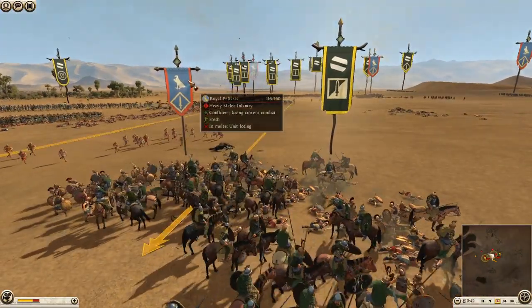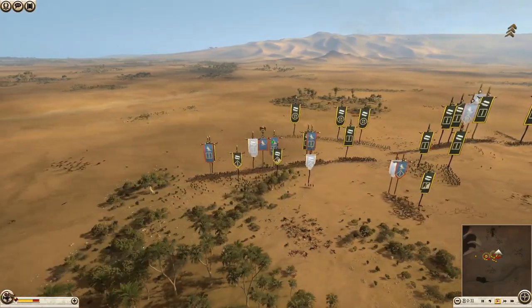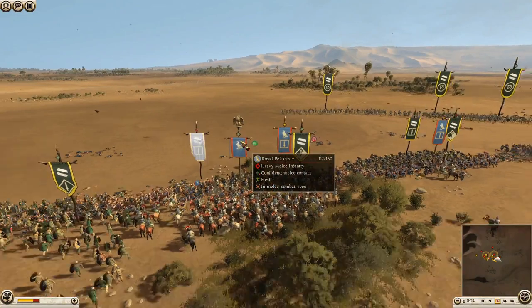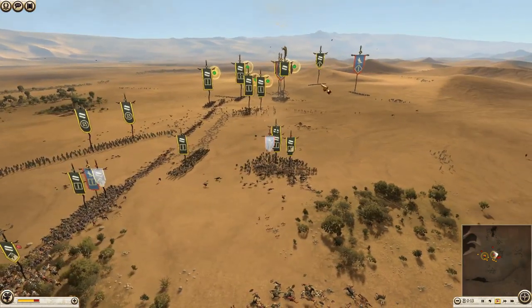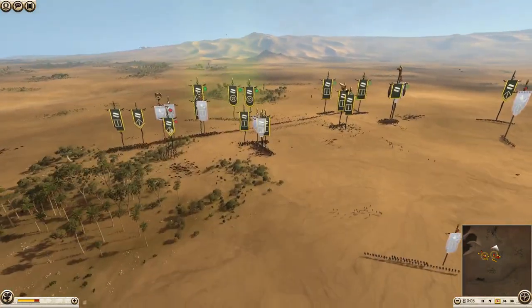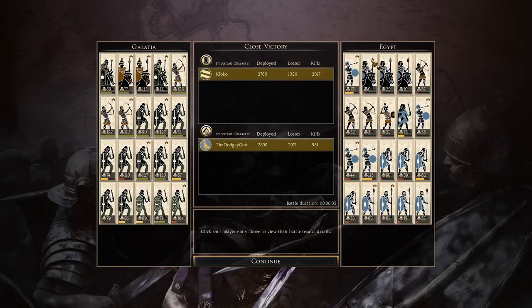A good charge there with the Noble Horse on the Royal Peltasts — losing now. He's sending in his other Royal Peltasts to try and surround, but Cloco is basically winning on one side and slowly winning on the other. The general unit is breaking, the Galatian legionnaires here — but Cappadocian cavalry coming in the rear now, which is not a good sign. Egypt is wavering on all fronts, and that is going to be GG. Glacier wins and we'll move on to the third battle.